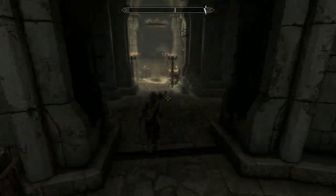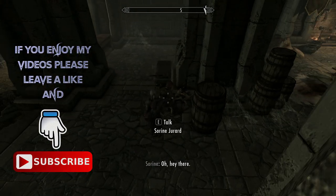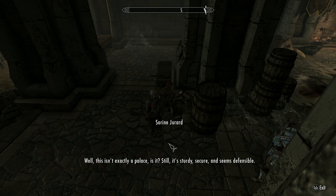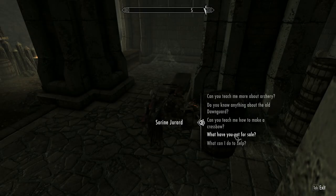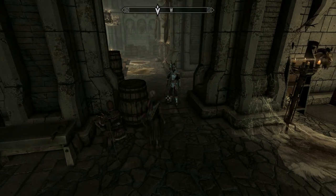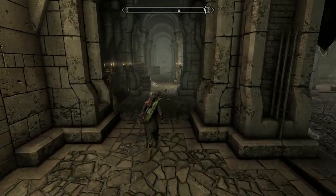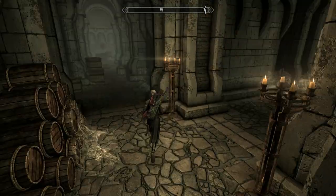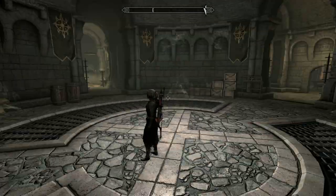Hey, how's it going and welcome back to the channel. Skyrim and the Dawnguard DLC — we're doing this in a playthrough style. I thought I'd do this quick side quest where you can get a decent enchanted item for just a few minutes of gameplay. It's called the Jarl's Justice. Now some of you may want to get the enhanced crossbow, and to do this you must have completed the A New Order quest. Once that's done, speak to Serena to begin the quest Ancient Technology. I don't particularly like crossbows anyway — I prefer the bow — but go speak to Serena if you want that.